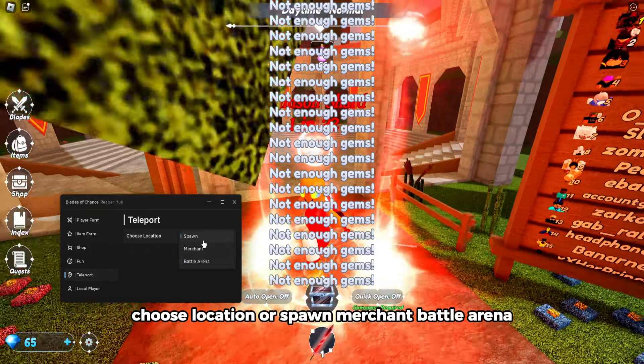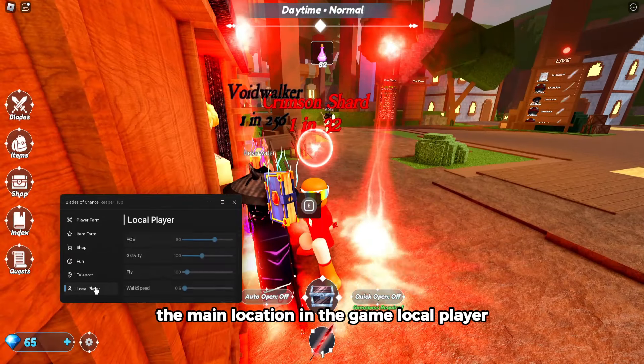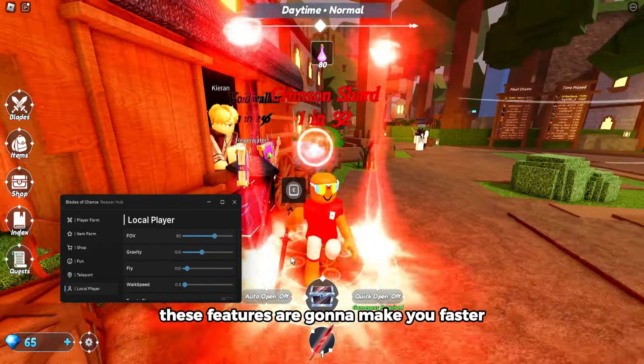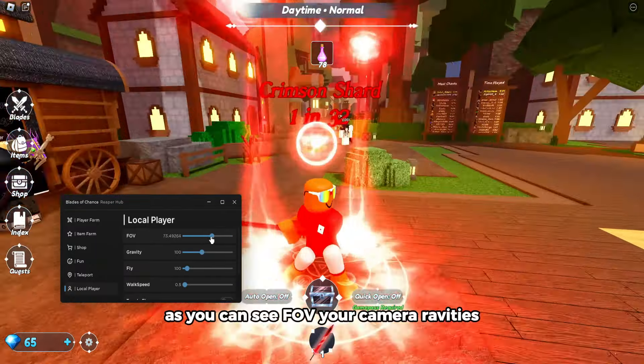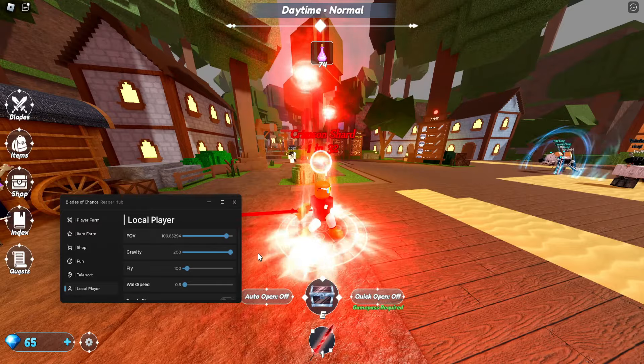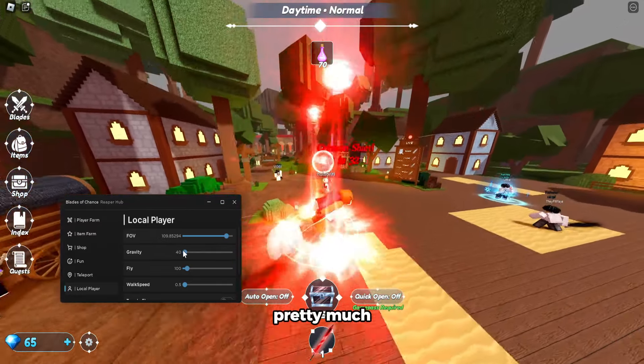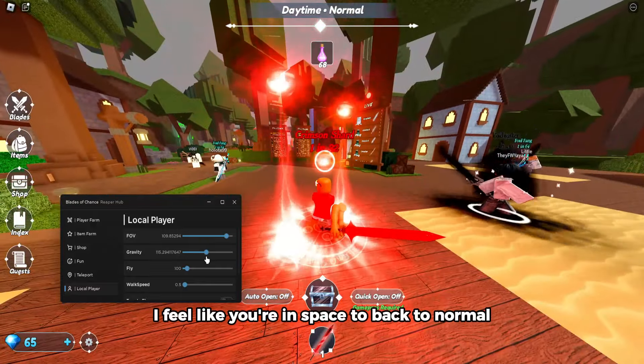Teleport lets you choose a location — spawn, merchant, battle arena, the main locations in the game. Local player features make you faster and change your FOV. Gravity is set to max so you jump a lot higher — it feels like you're in space. You can set it back to normal.